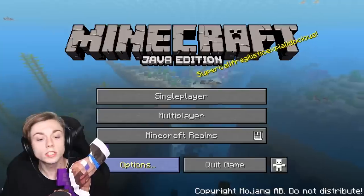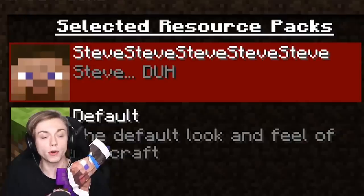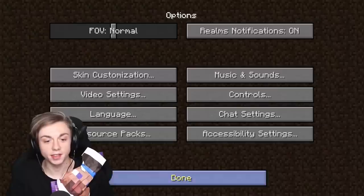If you guys want to download this texture pack yourself, I don't know why you would, but if you hate yourself go to the description and download it. To install the texture pack it's super easy - resource pack, open resource folder, boom, put it in there. Steve, Steve, Steve - here she is, my pride and joy. Gotta love a Steve, can't hate him.